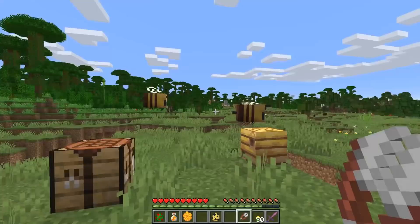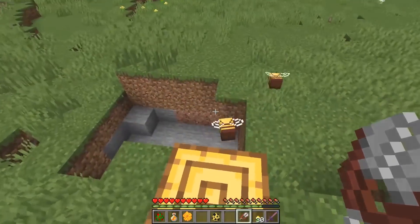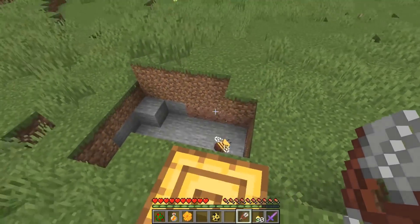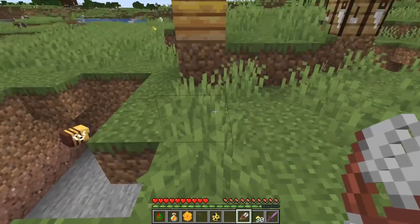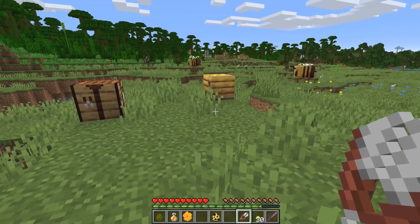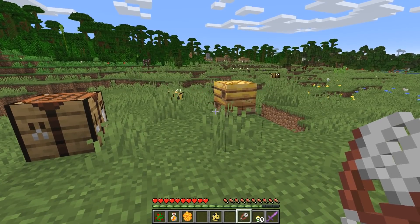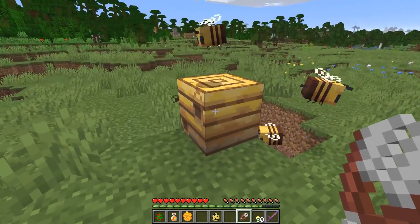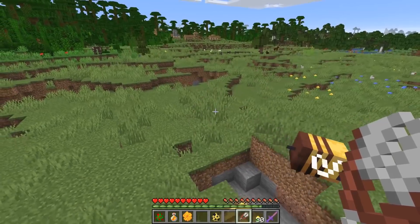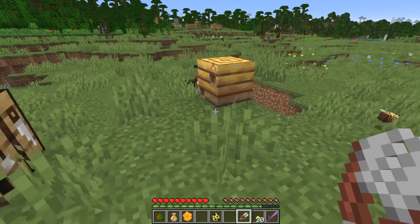Let me show you the most adorable thing. If you give two bees flowers, they'll try and breed together, and you know what you're going to get? A baby bee. That's right — there are not only bees in this update, there are baby bees. It sounds unbelievable but it's very much real. I did not believe it when I first saw it. I won't be making any more bee puns, because obviously you want to focus on the stuff and learn more about bees.